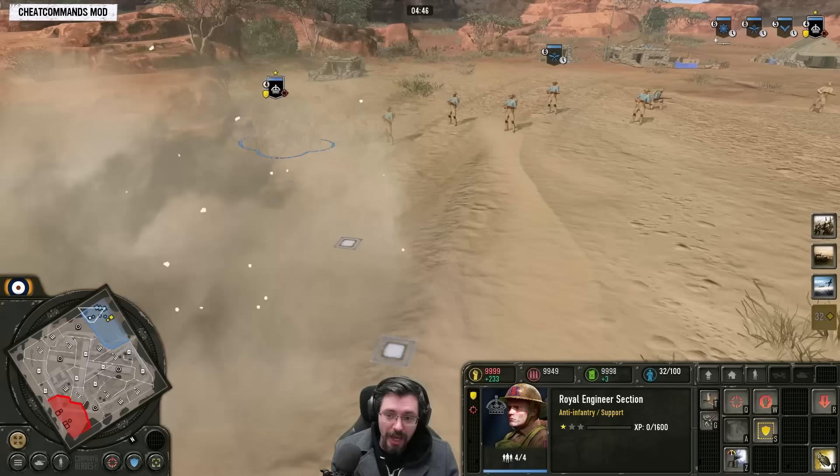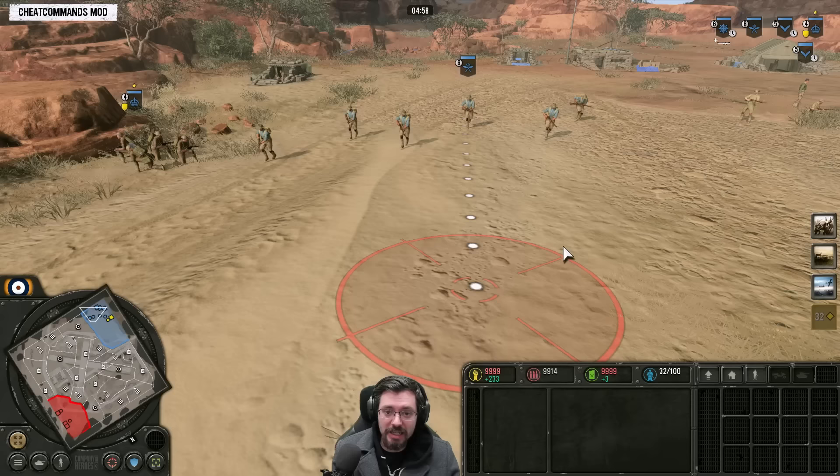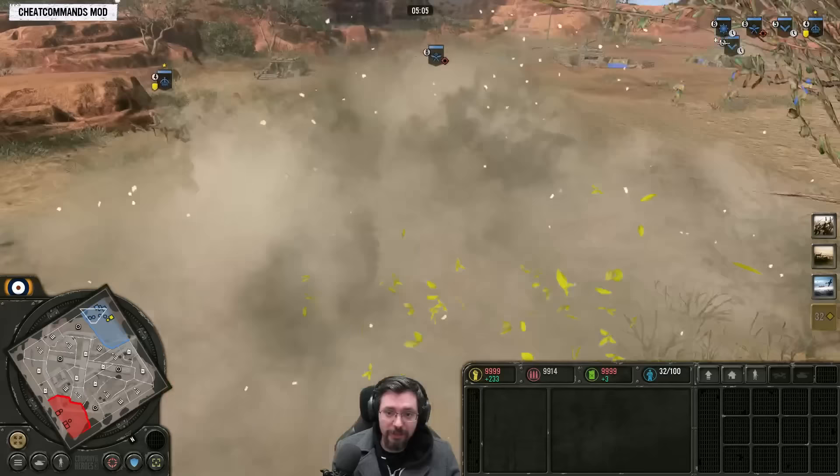You then have the Gurkhas which have a 35 munitions grenade called grenade assault. If you played Company of Heroes 2, it's very similar to the infiltration grenades that the Axis infantry used to have. When you activate this, every single man in the squad will lob a grenade, which is very good against any infantry in that area with lots of damage.